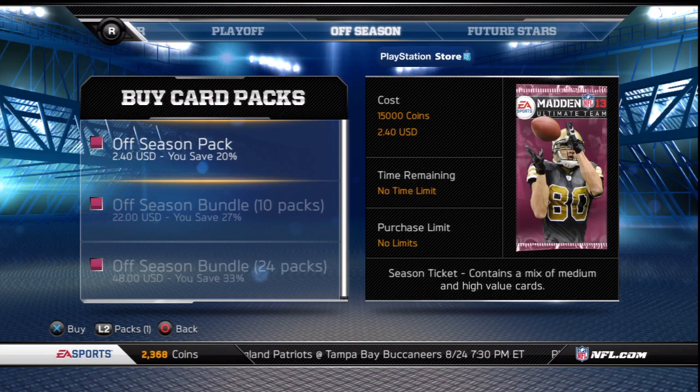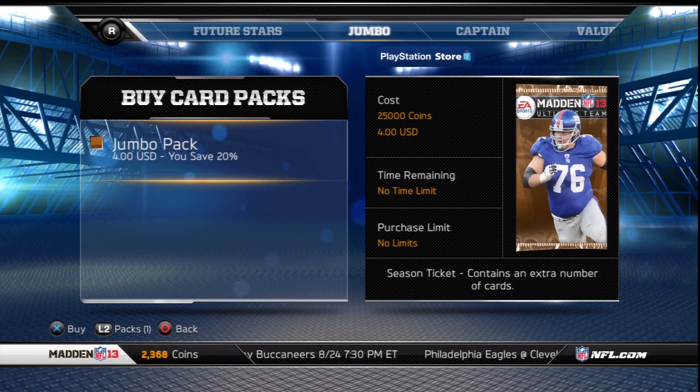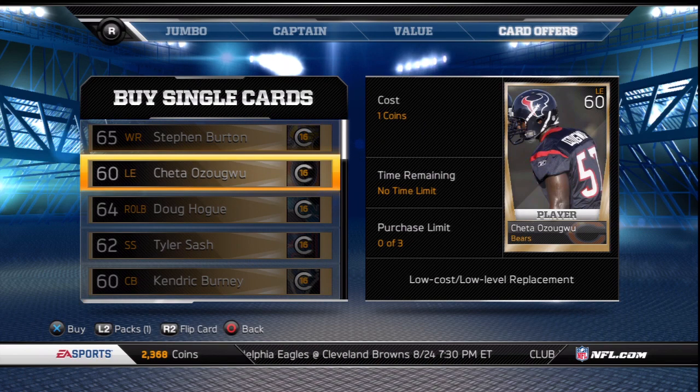Inside the store you can see all of the packs that will be available throughout the year. They also have card offers in case you need a specific player card. Each one of those costs 1 coin and has a purchase limit of 3.